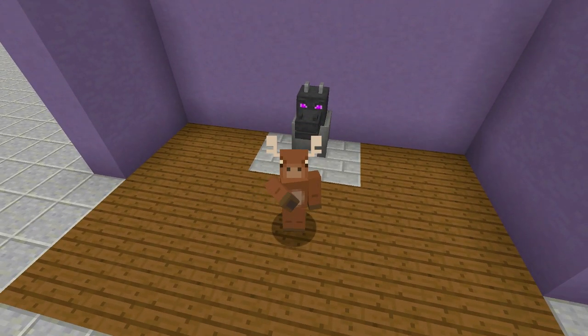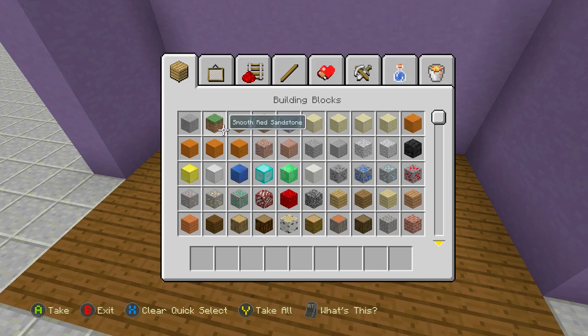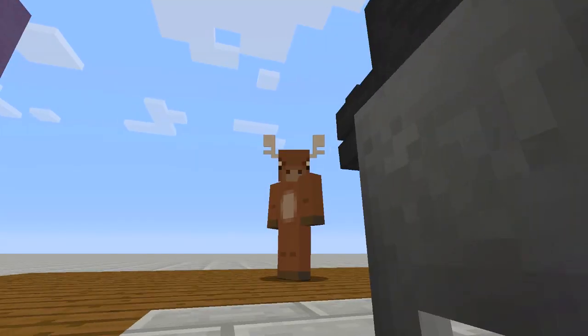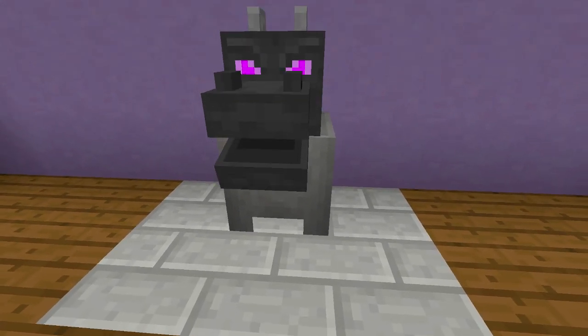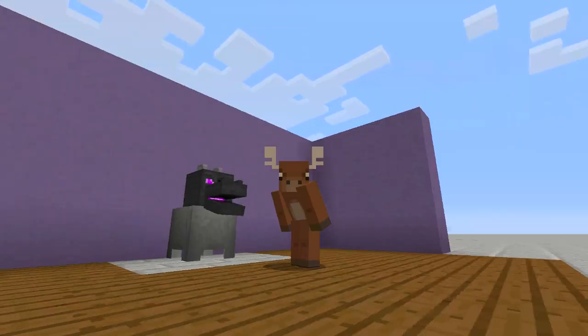That's how you build a dragon head trash can inside of Minecraft. If you enjoyed this video make sure to leave a like and subscribe. Let's go ahead and feed our dragon one last time some dirt — there you go, Mr. Dragon, eat up that dirt as the video ends. Alright guys, peace.